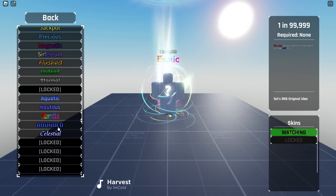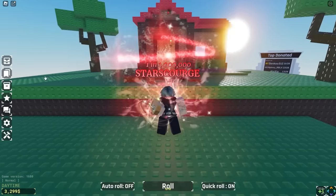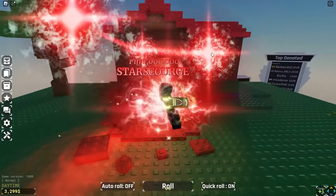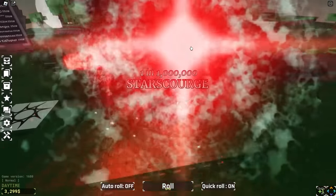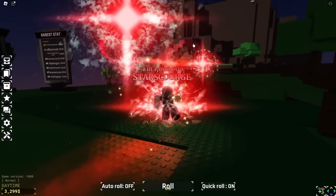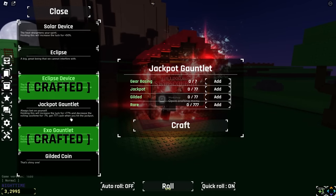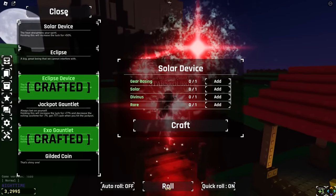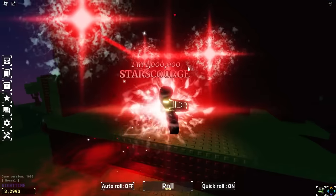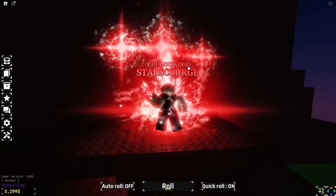Star Scourge is such a cool aura — I'm glad I got it on my account, though I still think Sailor is cooler. Let's take a look at the collection. I still don't have Permafrost on my main account. He has gotten Exotic before — maybe used it to craft something. They also have the Exo Gauntlet. I'm still looking for someone with the Jackpot gauntlet — the 777 one. I've not seen a single person with it anywhere.